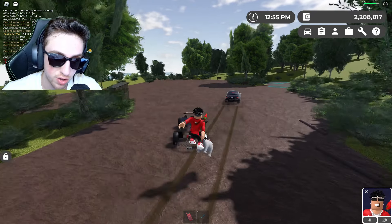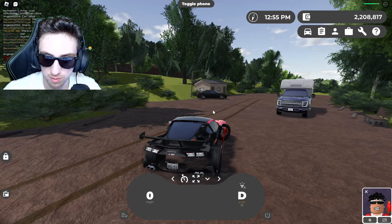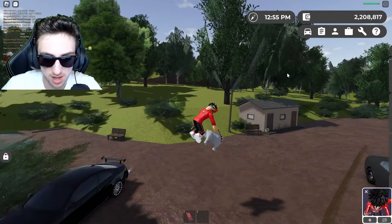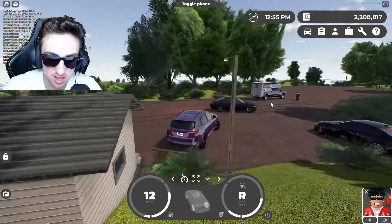Another fact: for anybody who doesn't know, the fastest car in the update — I'm pretty sure this is a no-brainer — it is the Heen Corvette, which is currently out of gas because this thing guzzles gas like there's no tomorrow. It is so damn quick, loud, and nice, but yeah, it is a gas guzzler.